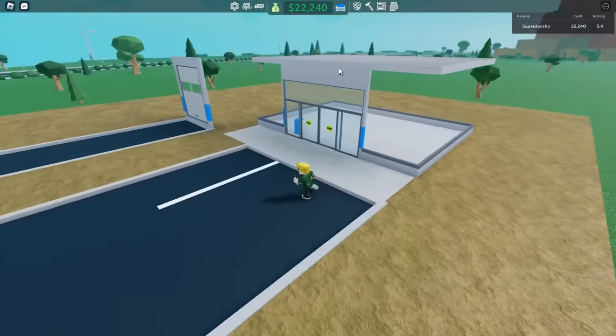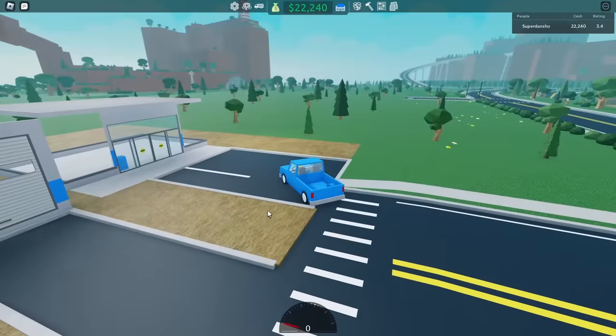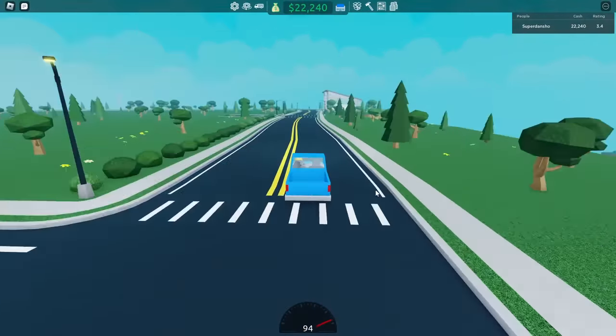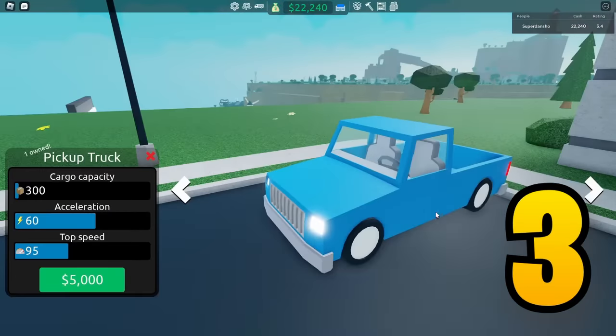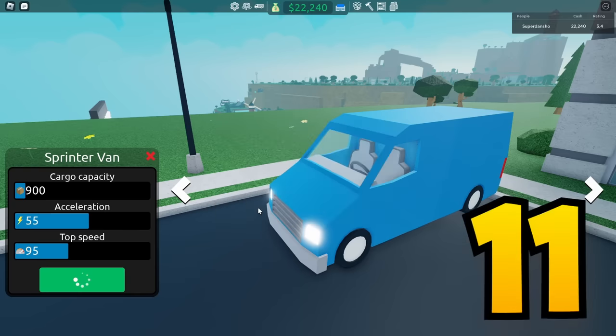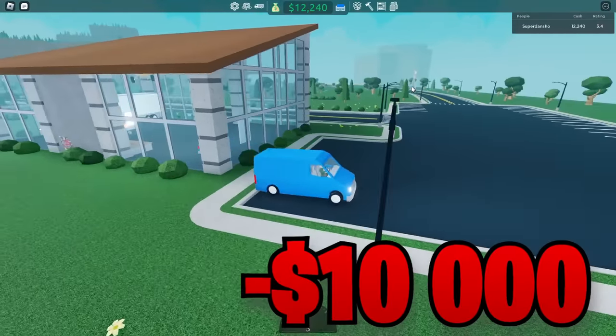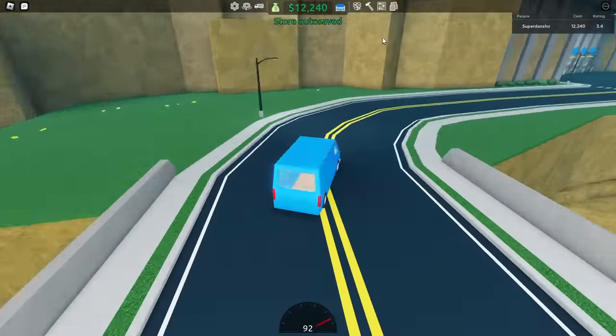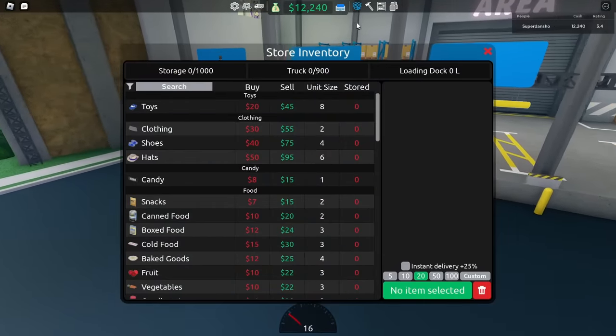I'm going to be selling furniture in my store, and for that I need a bigger truck. So I got in my car and went to the dealership. The car I was driving could only hold 3 pieces of furniture, which is not a lot. At the dealership, I bought a van that can carry 11 pieces of small furniture. It cost $10,000, but we're going to make that money back.